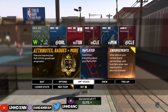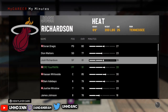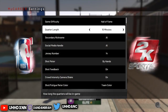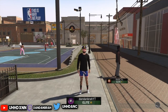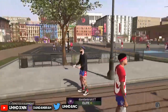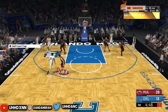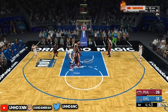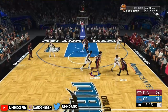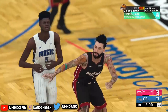So the first thing - this is for everybody, no matter what archetype you are - change your difficulty. Set the game to Hall of Fame. I put 10-minute quarters instead of 12, because I only want to play about 20-24 minutes per game, but I do play on Hall of Fame to get the most rep. Also for every archetype, put your defense setting to half court trap every single time - even for lockdowns and representatives.